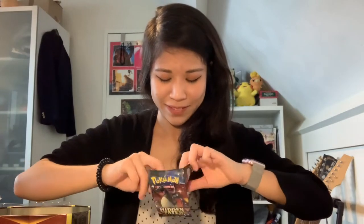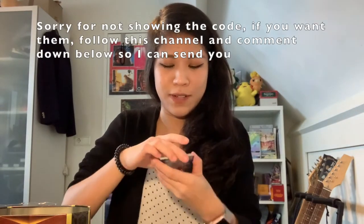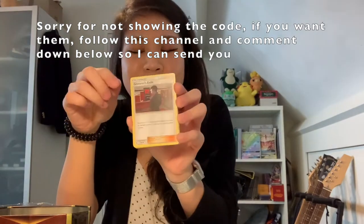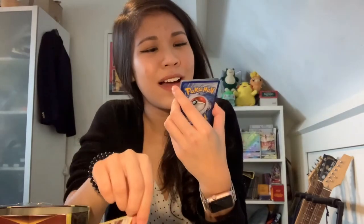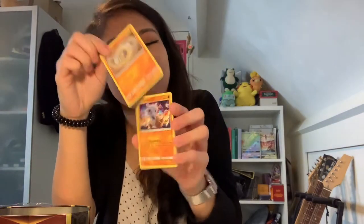I have difficulty opening it and I cannot curse because I guess PG-13. Okay, first we have the Dark Energy, we have Giovanni's Exile, Koga's Trap — we have two trainer cards in a row, three in a row — Lieutenant Surge's Strategy.